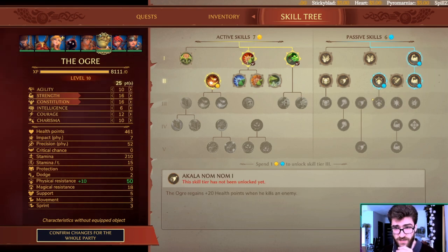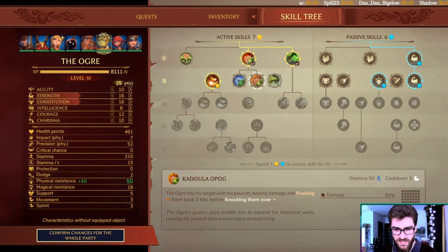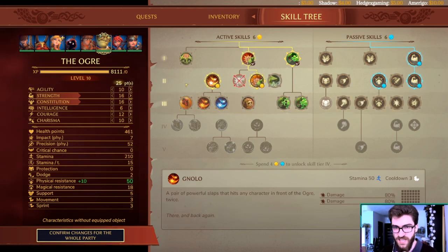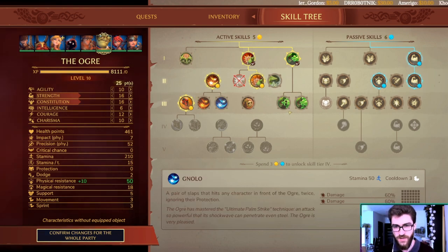I'd go with plus 1 physical resistance per level — it's the best talent available at this point. This other ability reveals all stealthy targets and inflicts a penalty to dodge and precision. I didn't use it much. The knockdown option is pretty solid — it gives a bit of CC, quite useful overall. At level 5 you unlock the most powerful Ogre ability: Dwarf Throw. You can throw your dwarf very far, doing a lot of AoE and repositioning your tank to land his AoE ability. Always go with this first — it's your bread and butter and guaranteed to hit, just like Burps.